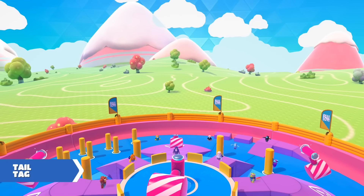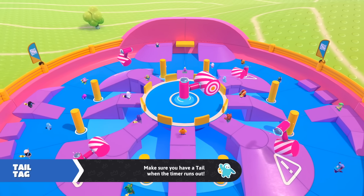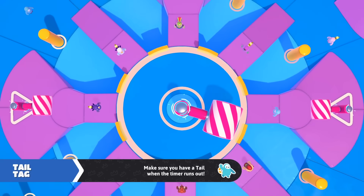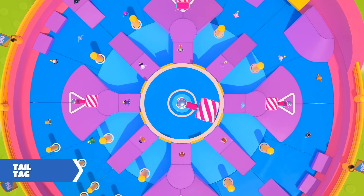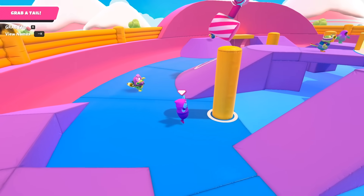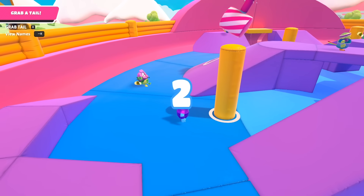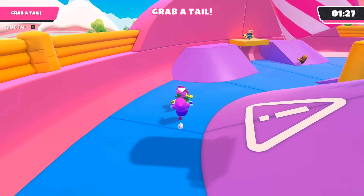Tail Tag has eliminated me in this challenge time and time again because it takes just as much luck as it takes skill. The spinners block me off from using the inside ramps because it's too risky to try and slip past them without making contact. So basically, I had to stick to the outside of the map the entire time. I'm also at a disadvantage because I can't use the spinners to shake people off of me — when I have a tail, I try to fling myself away from people with the spinners, but that's another strategy I can't use here.